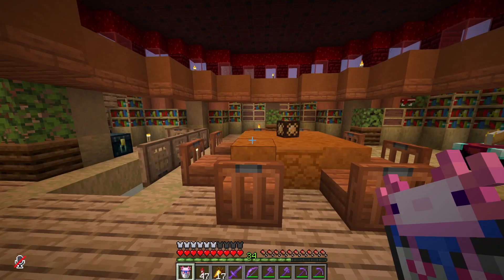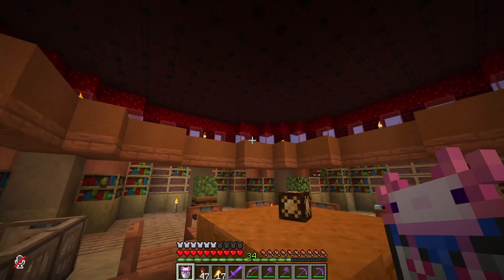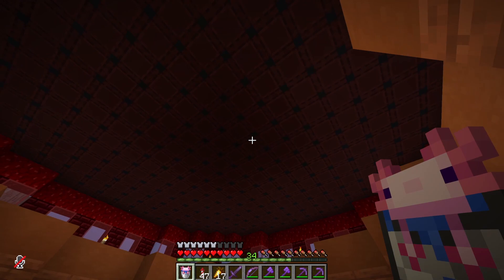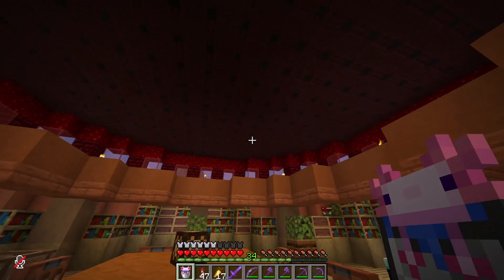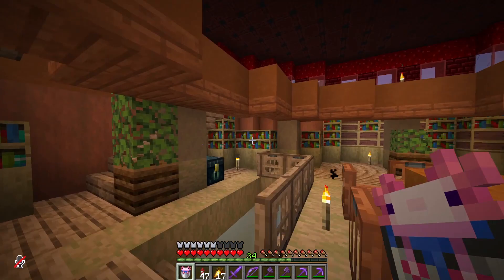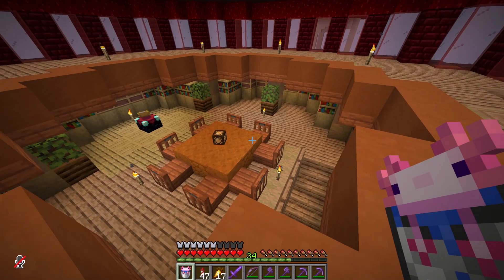We've got this cute little table in the middle with a tiny little redstone lamp head that I got from a trader, which I thought was super cute. We've also got this really cool smithing table roof, because the underside of the smithing tables is like a maroon type of color and I thought it went pretty well with the red walls we have going on. This is currently in progress - I do have to figure out how to get some lighting in here. We were thinking something on the roof, maybe some glow berries, but there are a lot of torches for now just to stop these pesky mobs from spawning.